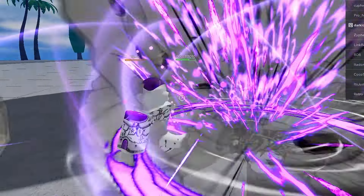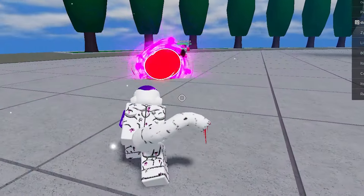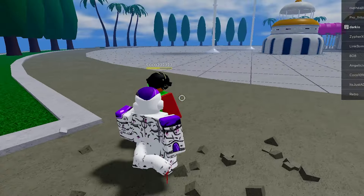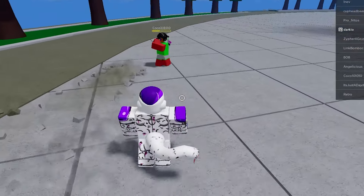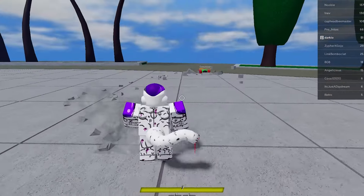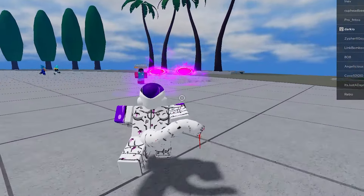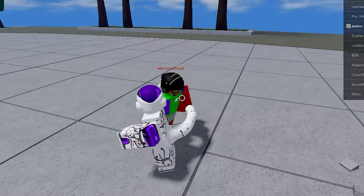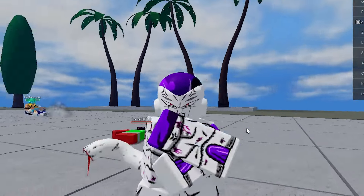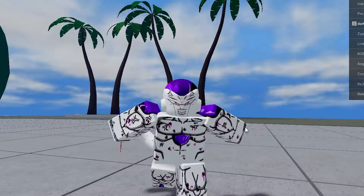Boom, uppercut — I blocked! Boom, hit you again, one, two, three, got you! I don't have my dash — boom, down slam! You're so lucky I only have two moves, otherwise you'd be dead. Come here buddy — goodbye! And just like that we killed him.